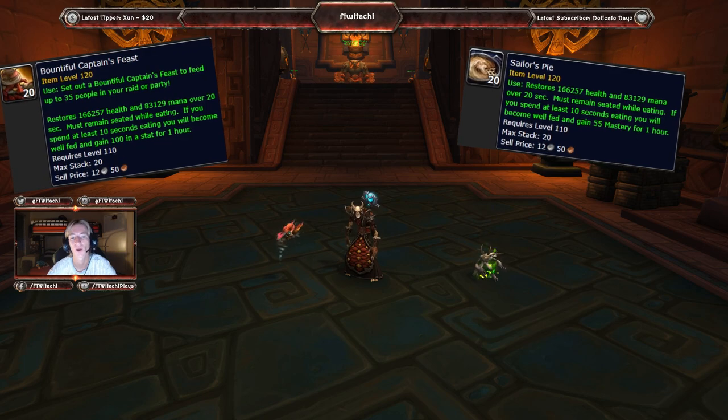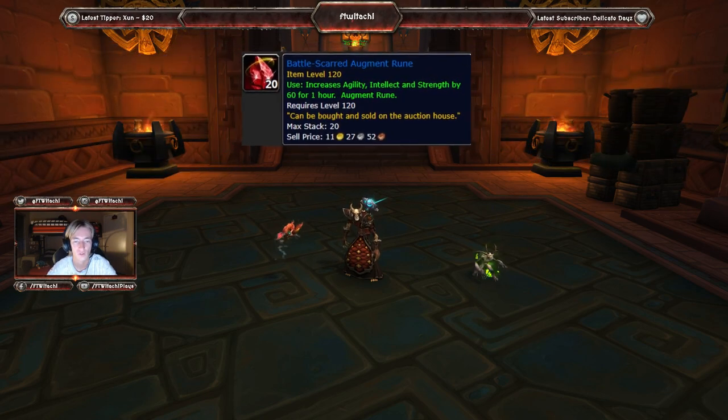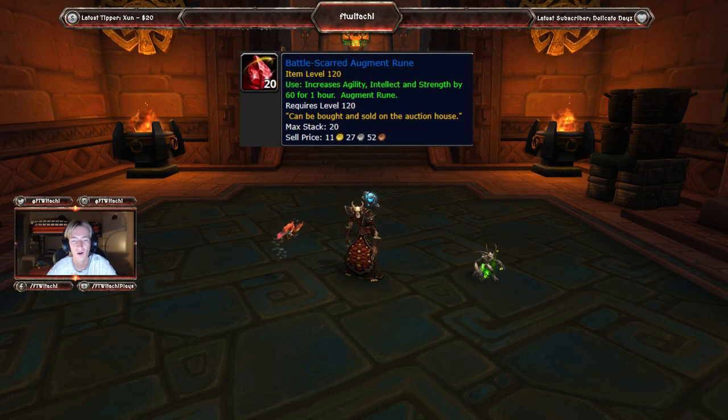Last but not least, you're going to want to make sure you have handy the Battle Scarred Augment Rune, which you can get from LFRs or the Auction House. This gives an intellect bonus for a Warlock.